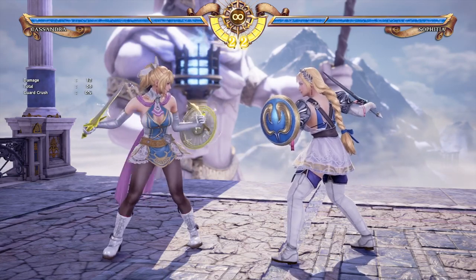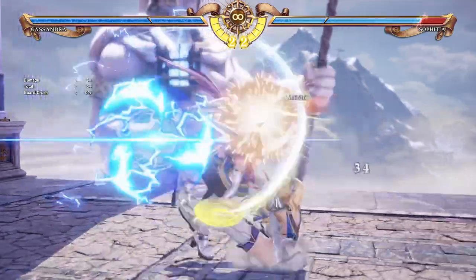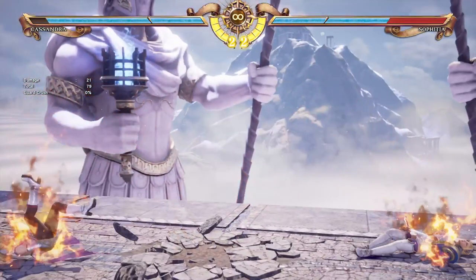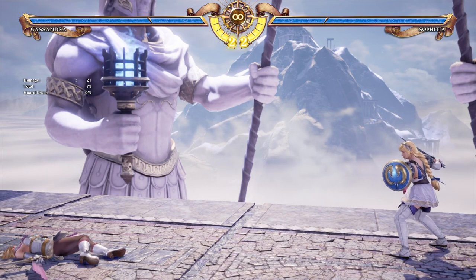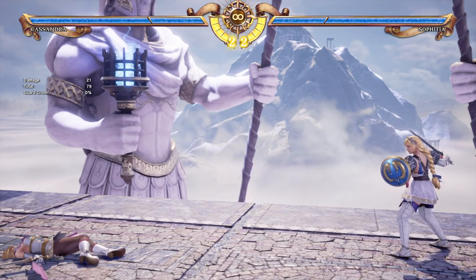There are two primary options in Titanic Struggle. However, if you press A+B while under Divine Force, you can blow up the hell out of your opponent. Unfortunately it damages Cassandra a little bit, but it just feels completely epic when you perform it. Use it at your own discretion.